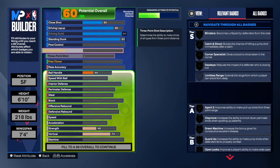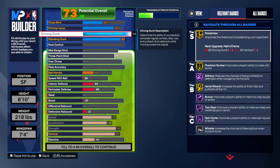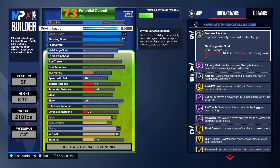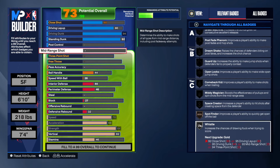Coming down to the physical, we take the speed up, the acceleration up, and the strength up to an 84. We'll still be able to get Silver Move But Force, Silver Brick Wall, Silver Fearless, and Silver Board. For the vertical — please don't make the mistake of not taking your vertical up to an 82 so you can get those contact dunks. You do get Gold Posterized and a lot of other good finishing badges on this build, including Fearless Finisher and Acrobat.